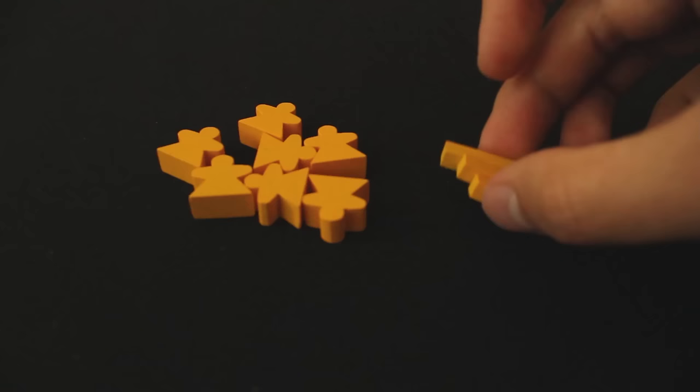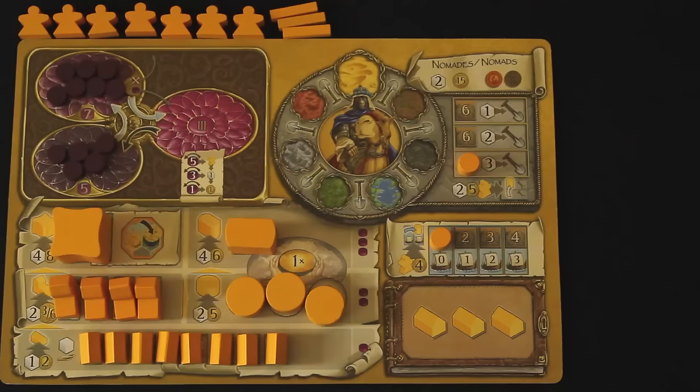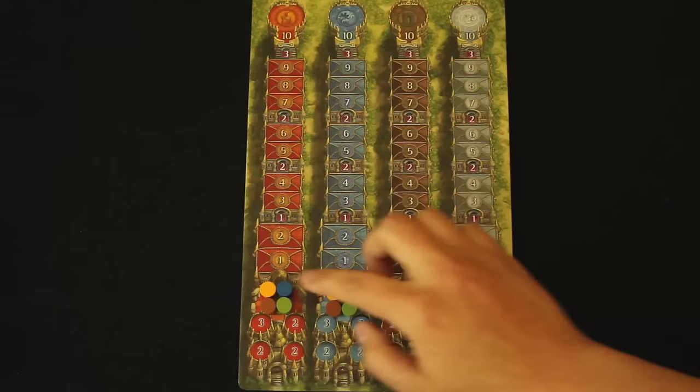You should now have seven priests and three bridges left. Keep these in front of you to use during the game. Players will refer to the top right corner of their faction board where they'll find a depiction of their starting resources. Take these depicted resources now and keep them for later. These are cult symbols — for each cult symbol, move your corresponding marker forward one space on that cult board.